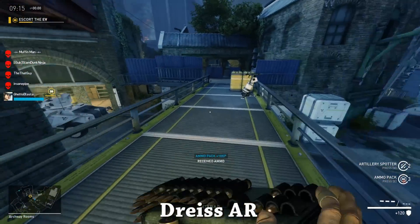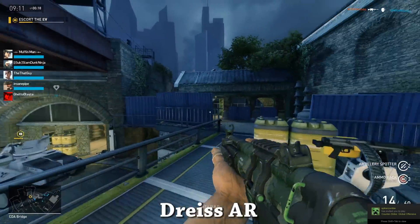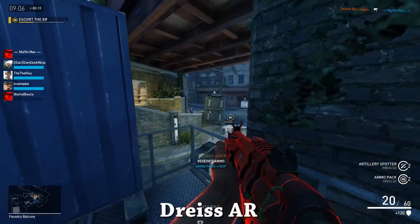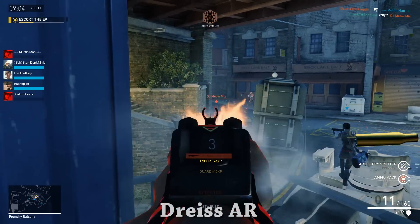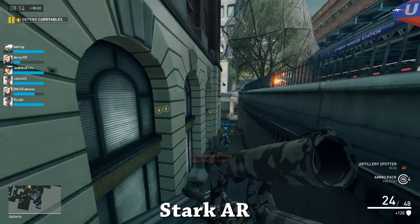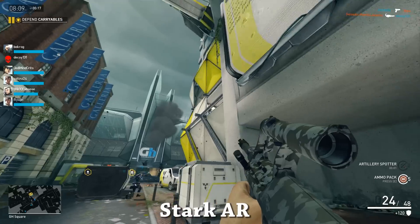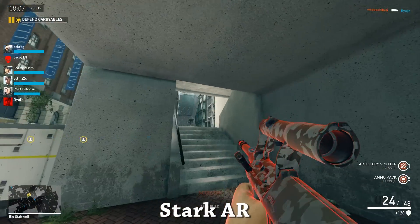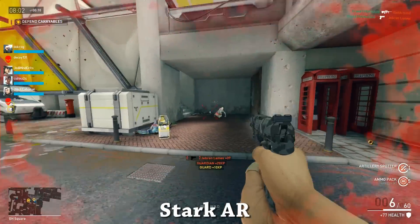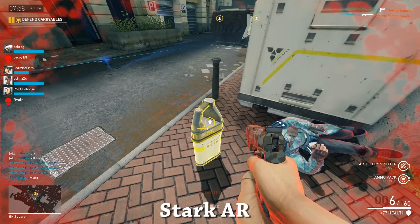Moving on to the BR-16 and the Stark AR — both are going to do 15 damage per body shot at a rate of 220 rounds per minute. However, it does come in the form of three-round bursts. Each burst has its own slight recoil, as well as a 0.07 second delay in between bursts. So, if you have the time, try to aim for the lower part of the head or the very upper part of the chest, depending on your range. Obviously, easier said than done in an actual game, unless your enemy is standing still.